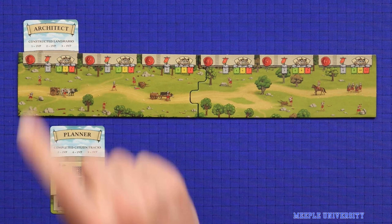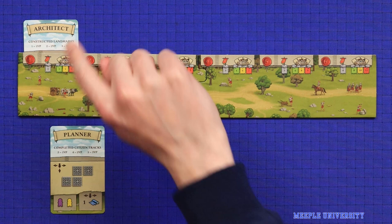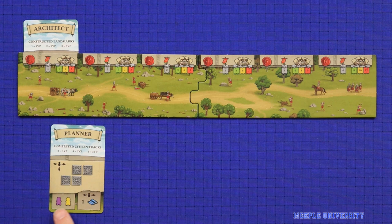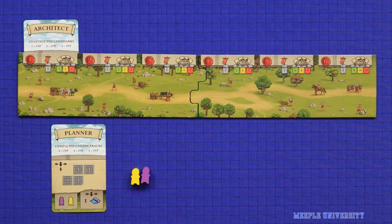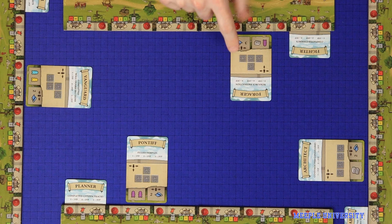The card under the player board shows an end game objective worth up to three victory points, and by the end of the game you'll have six of those. This gives you something to work towards but has no other effect. For the card you play face up onto the table, gain the resources shown in the box in the bottom left corner of the card. These are added to everything else you've gained so far. All cards played for their resources should be left face up visible with the player who played them throughout the round, as the rest of the information on the card may be important.